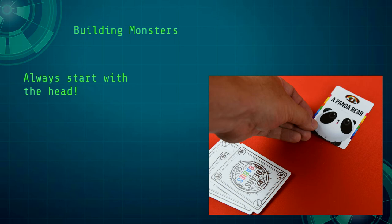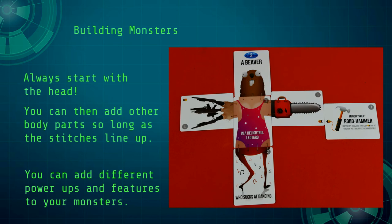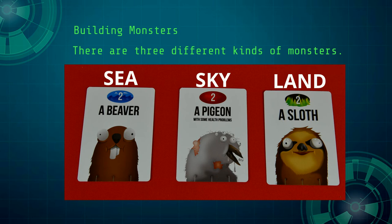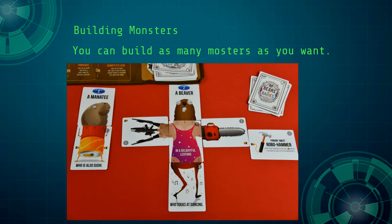When building a monster, you always start with a head, then add other parts to the body so long as the stitches all line up. You can add different power-ups and other features to your monsters. Just like the babies, there are three kinds of monsters: land, sea, and sky. Each part of the monster has a number on it — add these numbers up to determine how strong your monster is. You can build as many monsters as you wish before any baby armies are provoked.